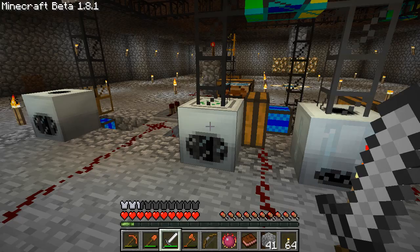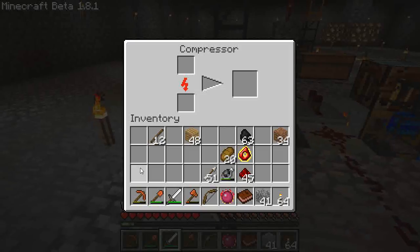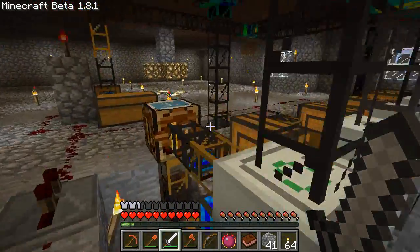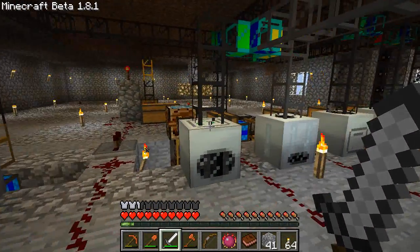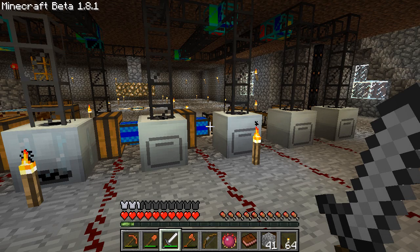Over here we have our extractor for making rubber. We have our recycler, still hooked up to its auto-crafting table, and then we have the compressor. Both the compressor, the recycler, and the extractor feed into this pipe system too, and they output into the other chest down here - so that's all kept separate. Obviously I can do things a lot faster with four macerators and four furnaces instead of the stupid one overflow pipe that took forever to smelt more than one ore at a time.